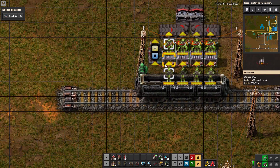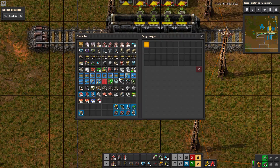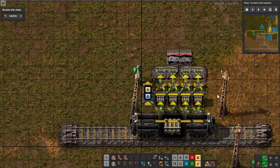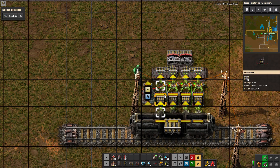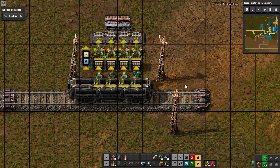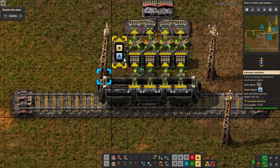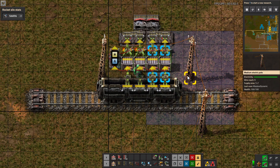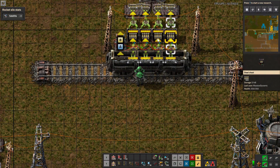Here we have it pulling from these chests, which will work just fine. Let's go ahead and load this up and we'll see — it's kind of hard to see that way — but all these chests will end up evenly balanced.